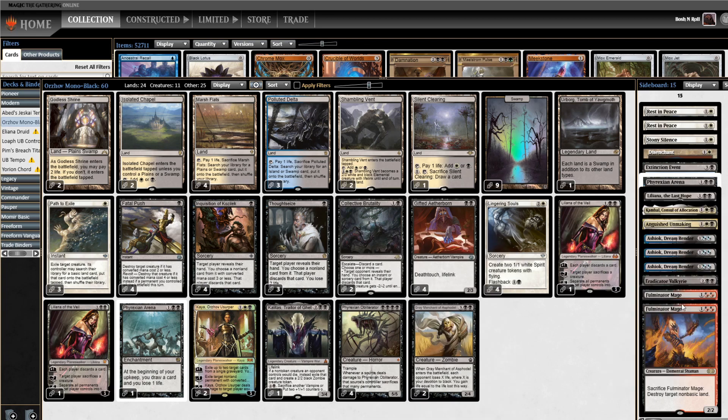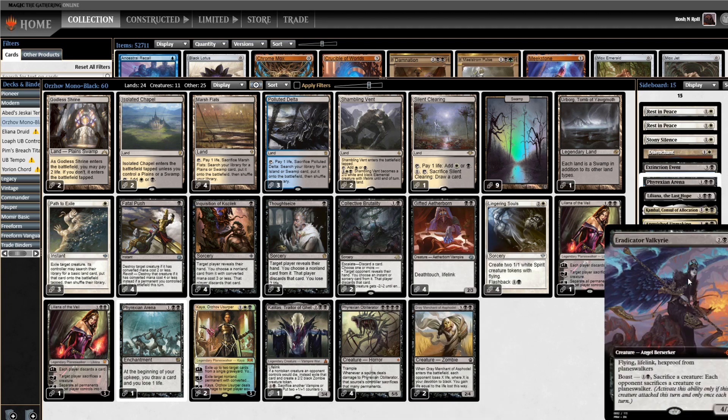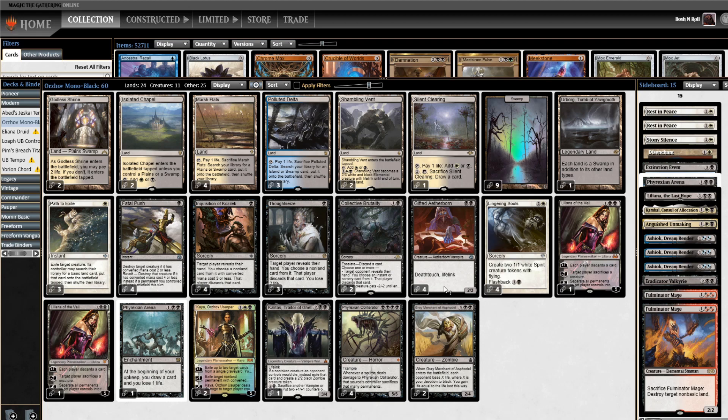The sideboard has Ashiok, Fulminator Mages, just things you'd expect, and Eradicator Valkyrie, which you might not expect, but I'm excited to try. So this deck: just run your opponent out of gas, stick Obliterator, and obliterate. That's the plan. Let's go obliterate.